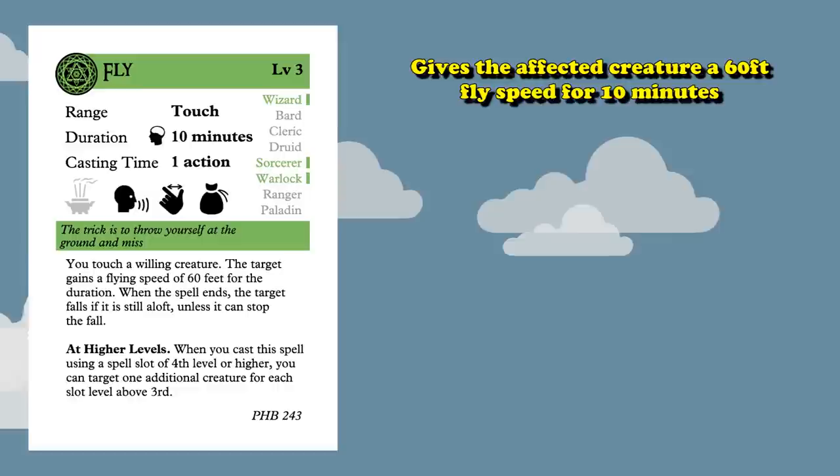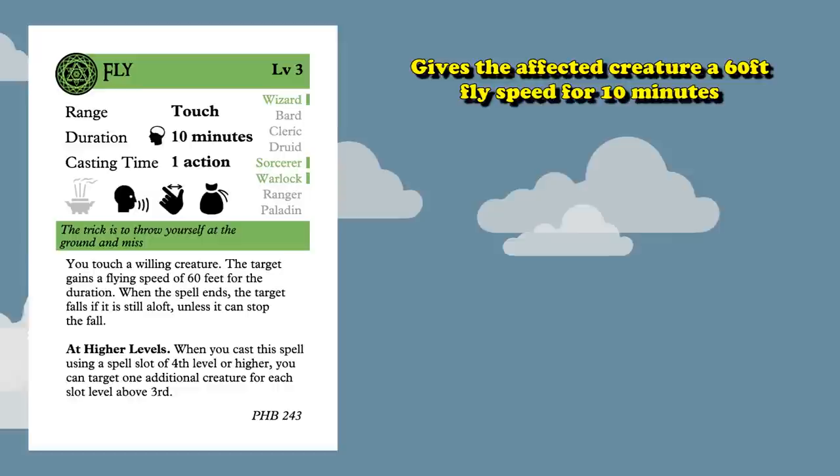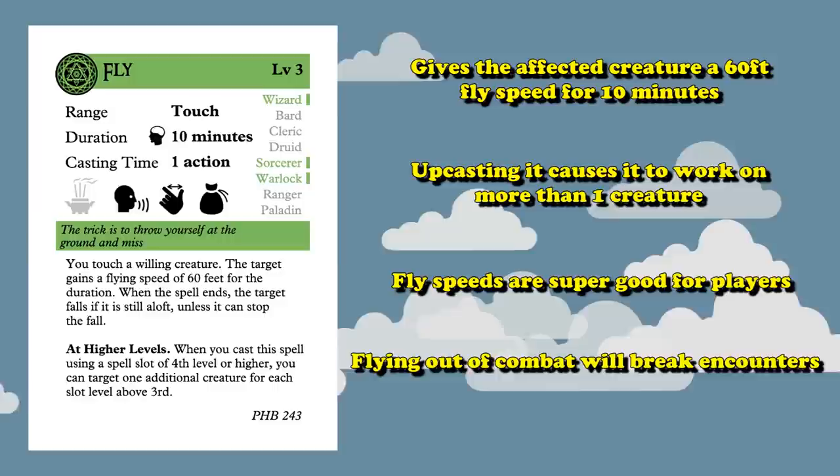At number 9, we have the Fly Spell. This spell simply gives a creature you touch a fly speed of 60 feet for the duration of the spell, which is 10 minutes. If you upcast the spell, you can target more people, so you can potentially have your entire party flying, which is sometimes a necessity.